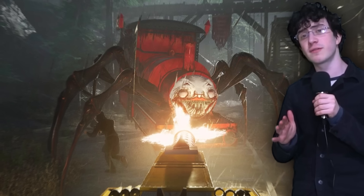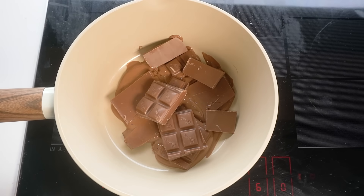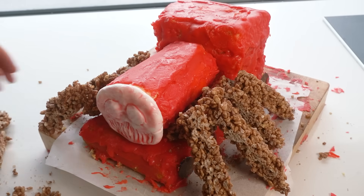Finally, Charles needs his legs. You may not have noticed, but his legs — fine, his spider legs — are spider legs. I decided the best way to do this was to melt down chocolate and add rice krispies to it. Then I poured it onto a sheet and cut out eight legs. I added them to the body of Charles, finishing him off.